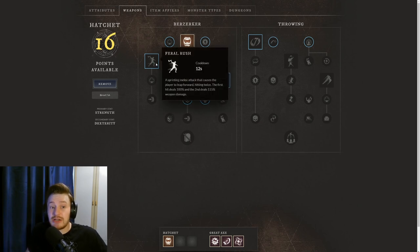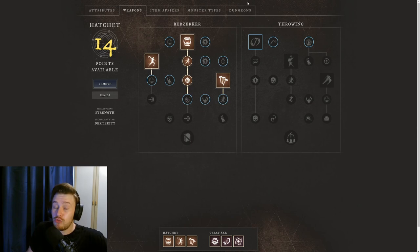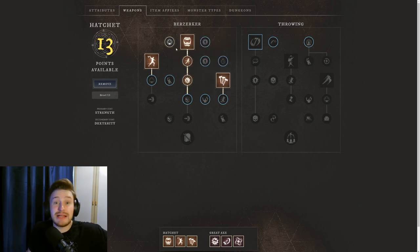You then have the option to take the other active skills. I like to go for Feral Rush, where you jump forward and hit the enemy twice — first hit deals 100% and second hit deals 115% weapon damage. Then I grab Raging Torrent, which performs 4 fast light attacks dealing 80% weapon damage each. For passives, if the target is below 30% health, light and heavy attacks deal 20% more damage — generally good for finishing kills in both PvE and PvP.